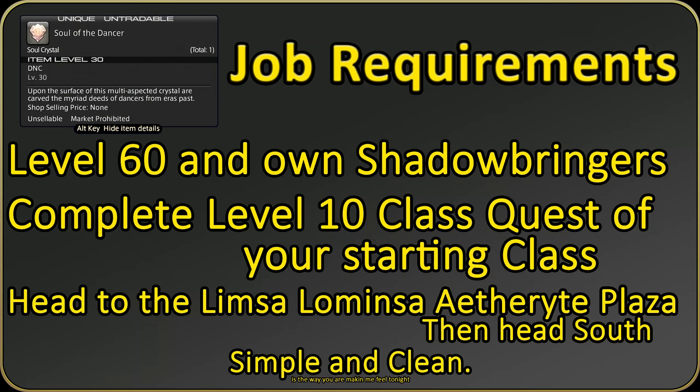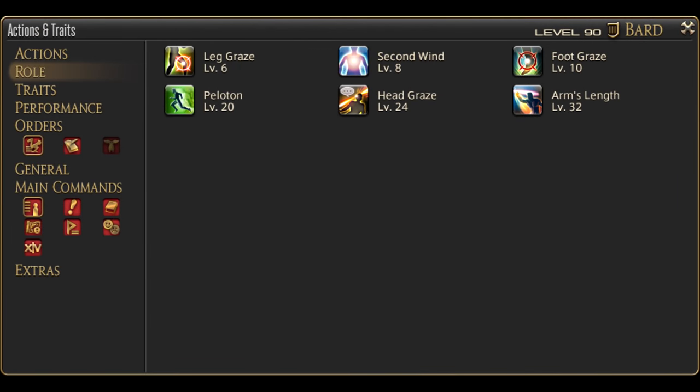To obtain the Dancer job, you must complete your level 10 class quest and be level 60 — that's it, aside from owning the Shadowbringers expansion. With this done, head to the Limsa Lominsa Aetheryte Plaza and head south; the first blue quest will be the Dancer job. Let's get into the finer details of each skill. Dancer starts all the way at level 60, which is a lot of our toolkit to begin with. First are our role actions — a mixed bag of skills, some way more useful than others, but worth putting on your bars. There's a video in the corner and description covering these skills specifically.